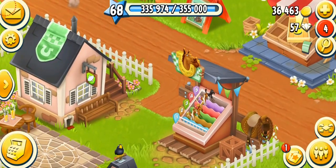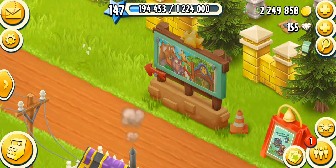The sun tasks work the same way as the derby tasks. But the thing is that sun tasks change every 24 hours, and there are only three that you have to do each day in order to collect sun points. Let's go to the valley.